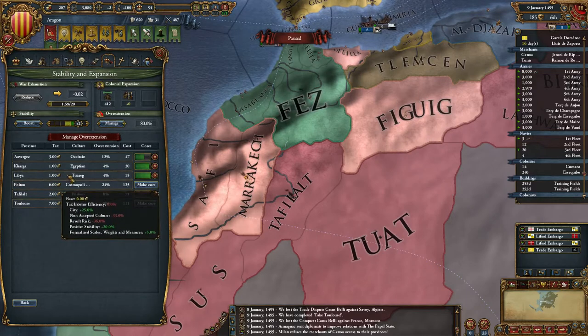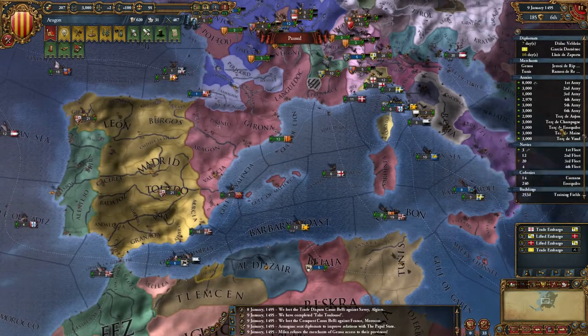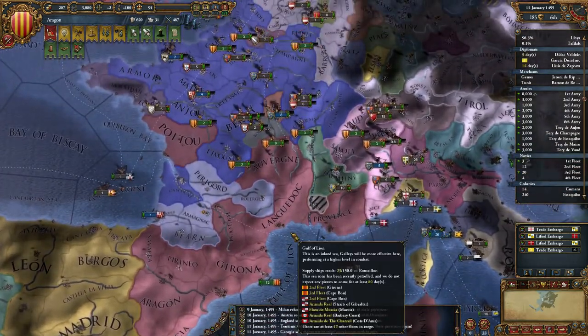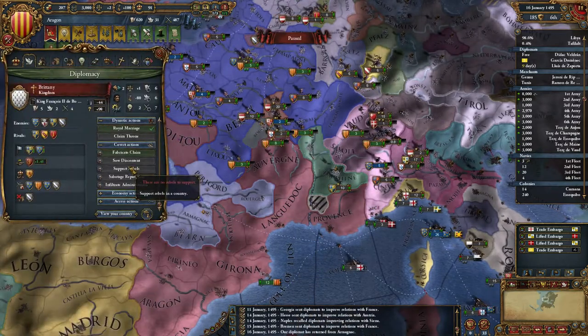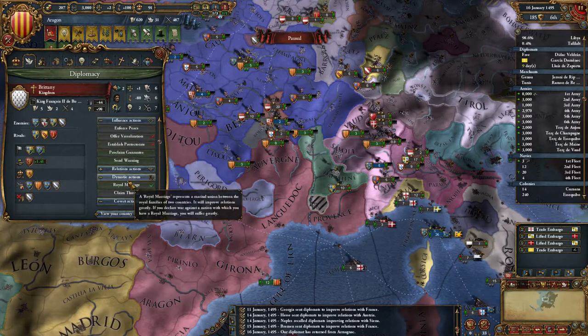I'm selling that and I'm not going to core that yet, because I might be able to get Brittany on side. I'll wait for the diplomats to come back. That diplomat's back — I'm going to improve relations with Brittany.